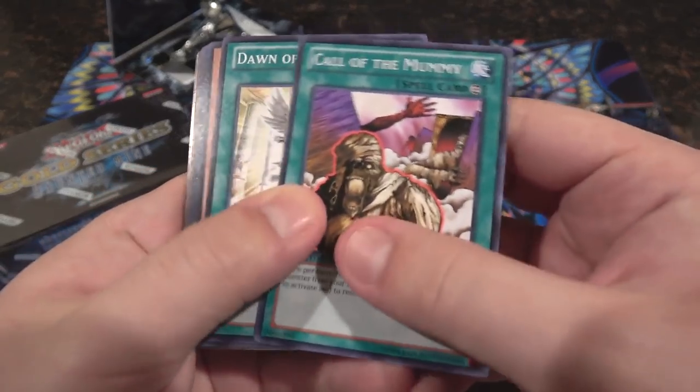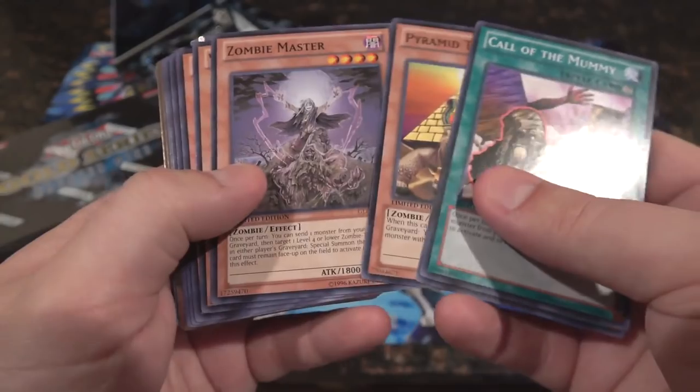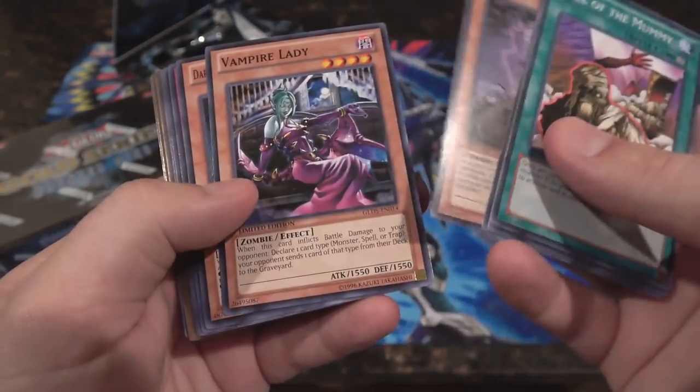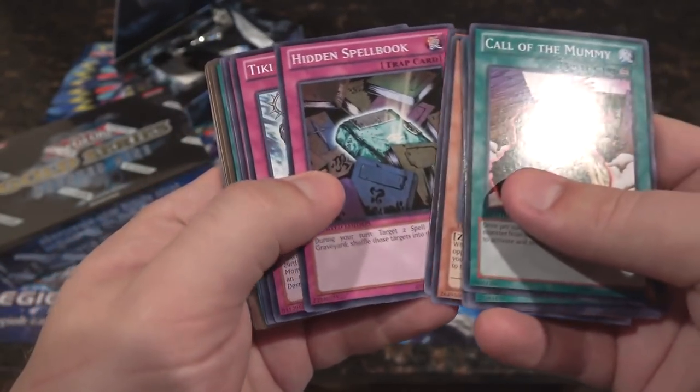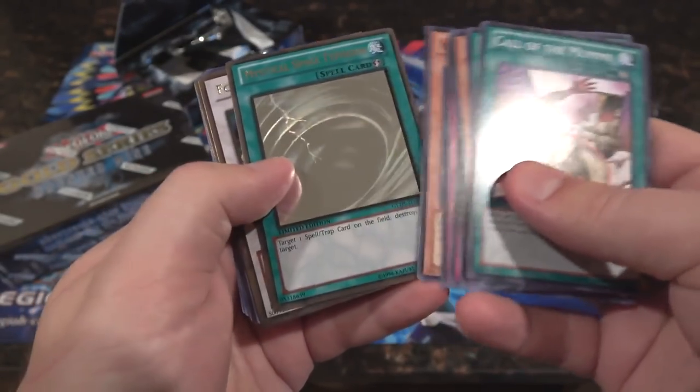First off we have Call of the Mummy — that's actually pretty good — also Dawn of the Herald, those are two really good cards. You get Pyramid Turtle, Zombie Master, that might come in handy, along with Vendread's — pick up one of those. Let's see what we have for our first holo.